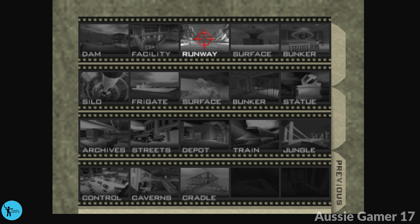All righty! Welcome to another edition of Achievement College, my step-by-step guide to getting you that gamer score. This is AussieGamer17, and this is part five of my 100% walkthrough for GoldenEye. We are going to be doing the 00 agent run of the level Runway, the third level of the game. Let's get straight into it.